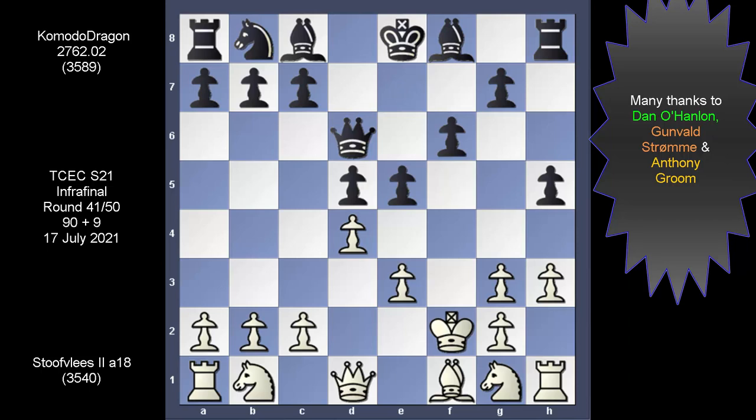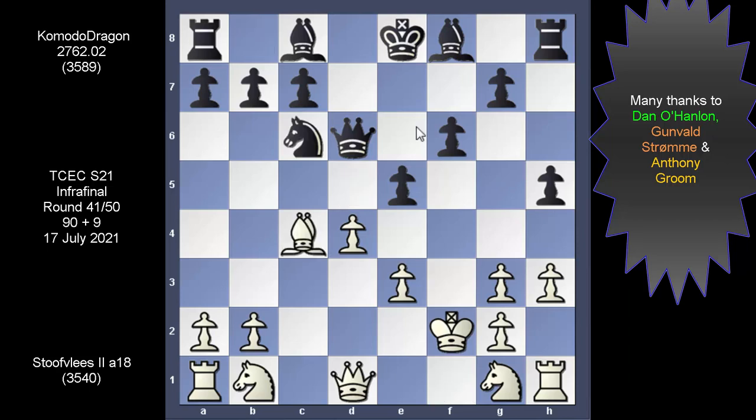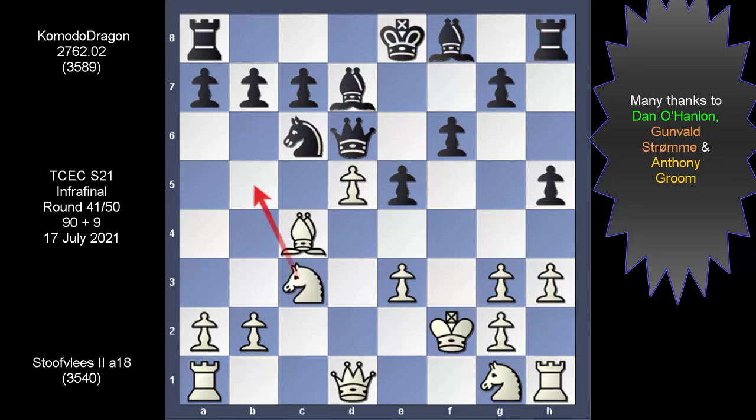E5. Stowflace introduces this thrust. It doesn't matter how you deal with this guy on c4 — you can either take, introduce c6, or even the knight. If you take and take, Komodo can introduce the knight, and even if this knight is attacked, funnily enough, this knight is safe. You can try this bishop move and Stowflace cannot take the knight due to the pin. Only when this knight is introduced will the knight need to evacuate — and if you follow this one through, something like this.